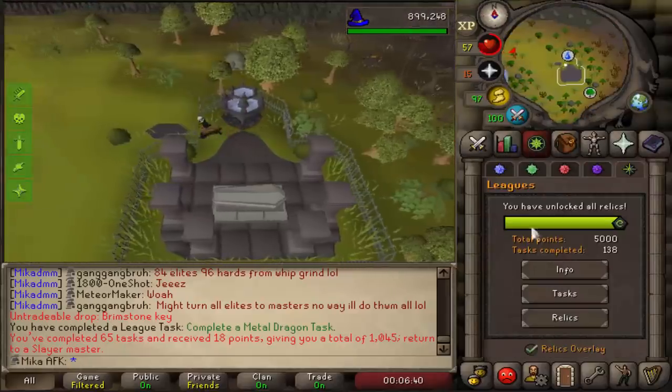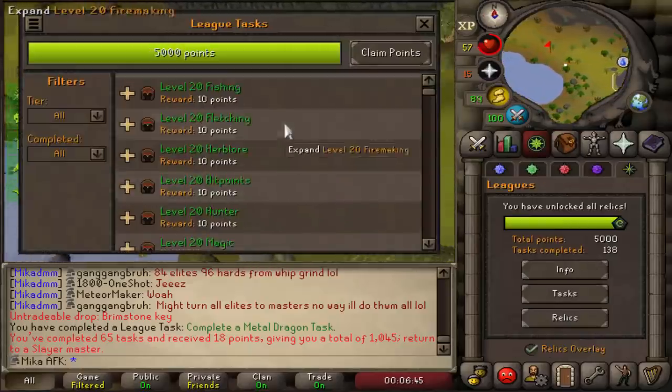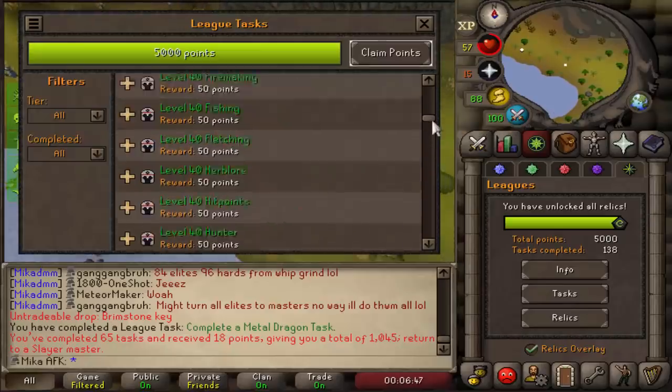I completely forgot, but the Runite limbs from the Iron Dragons are actually very decent for this account since I have the Fletching level and broad bolts unlocked. I don't actually have a crossbow on this account though, which will matter for things like Hydra later. Metal Dragon task is done — we've now completed all the 10-point tasks. It's going to be exciting to claim all the points, but for now we move on to the 50-point tasks.